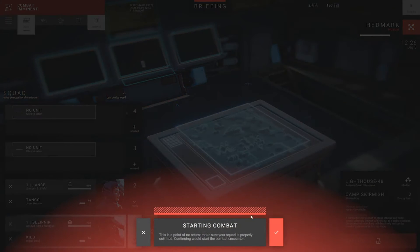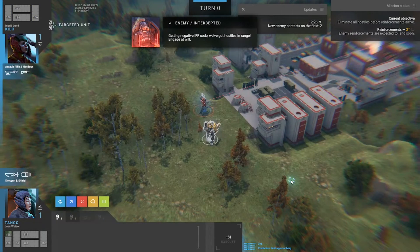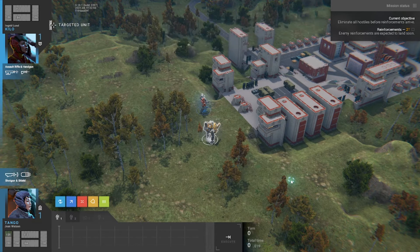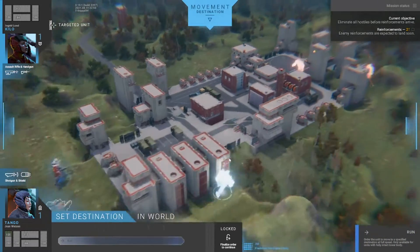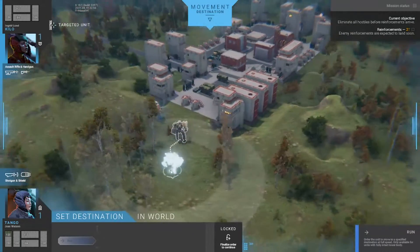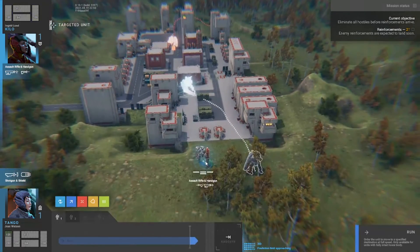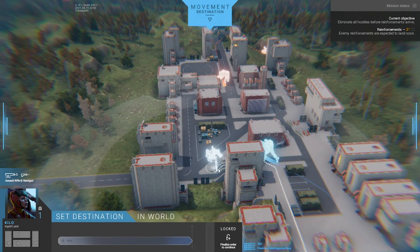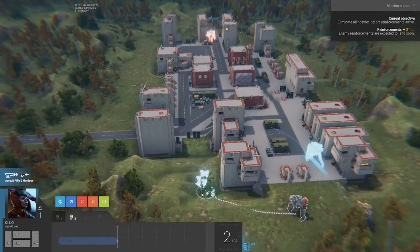Alright, quick deployment. Getting negative IVF code. We've got hostiles in range — engage at will. Reinforcements should be coming soon. Current objective: eliminate all hostiles before reinforcements arrive. We expect reinforcements in two turns, so we'll have to deal with that accordingly. Where is everybody? Way down here. Go right off the bat — don't have to worry too much about the tank for now. We'll just move on up and get ourselves into position. I want you to come this way so you don't wind up slamming into our friend again.